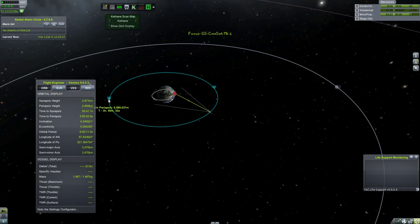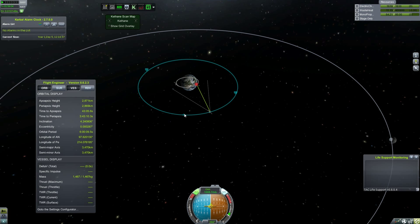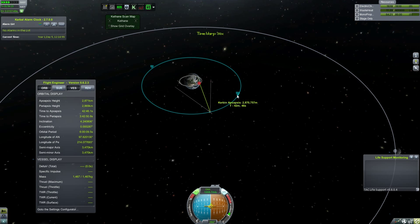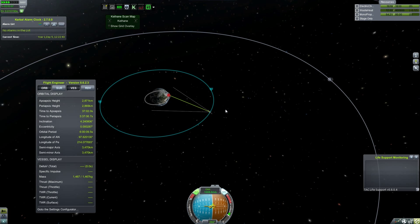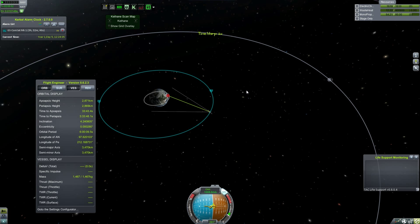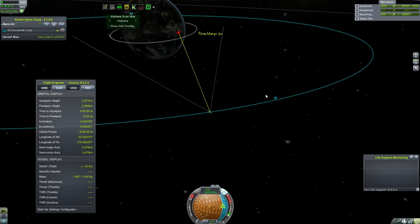Let me take a look at the orbit readout. I use this view when I'm very close to the number I'm looking for — this doesn't get any more accurate than it is now. That's actually really close: 2,868,760 meters is perfect for me. When I get to the periapsis I'm going to adjust the apoapsis — I'm actually going to use the Kerbal Alarm Clock for this periapsis maneuver.